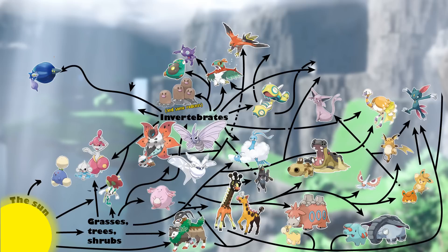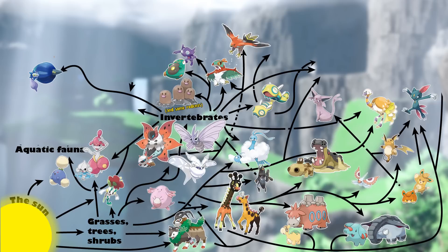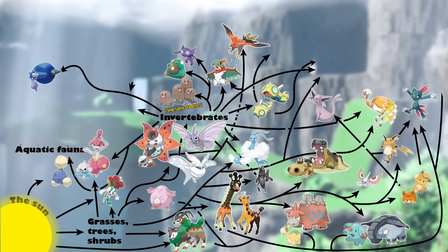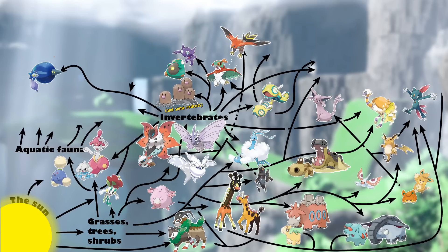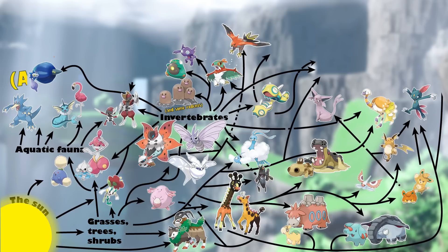This trophic level is also home to a variety of aquatic fauna, like fish and aquatic insects, found in the waterways and shallow pools of Area Zero. Most of these organisms are going to be feeding on invertebrates, and in turn are being eaten by the first members of our tertiary consumers: Golduck, Vaporeon, Flamigo, and possibly even Pawniard and Bisharp.